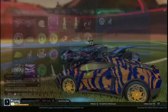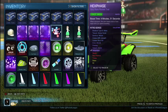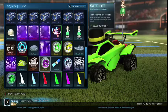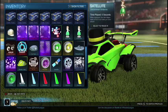Trading my lime endos for some forest green hex phase. I really like forest green and hex phase is actually really cool, so thanks a lot. Now we have a forest green hex phase, striker septums, forest green tunicas, this deer stalker hat, and three more nitro crates.